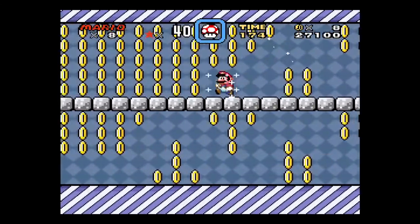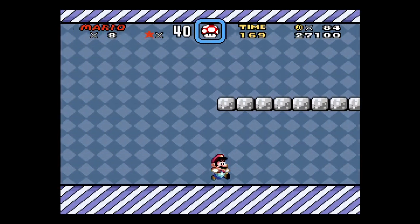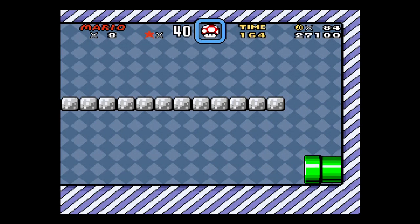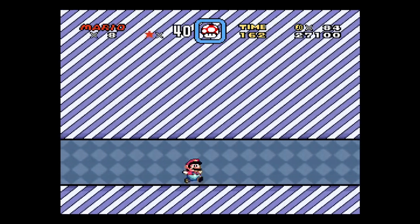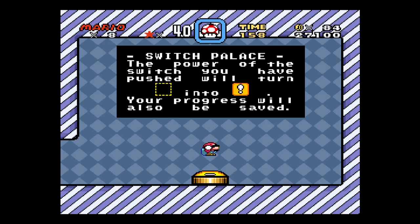As with most Mario games, a hundred coins gets you a free life. We've gone from six to eight lives. I'm just going to jump on this thing at the end here, and there's a nice little in-game explanation of what I just said vocally.